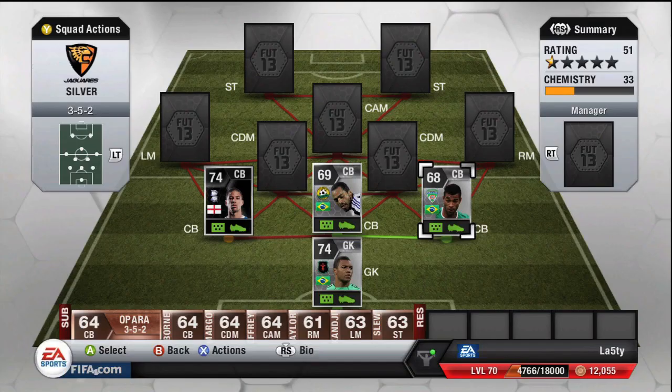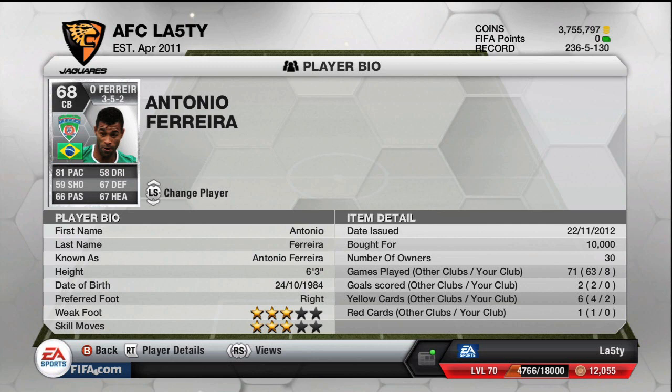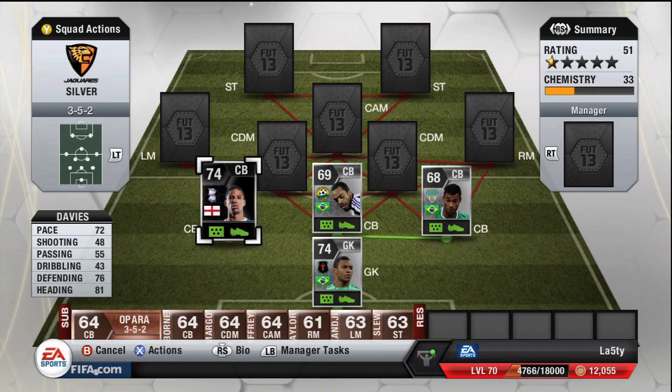If you want to pay three times the price you get a pretty good defender in Antonio Ferreira — 10k for him, with 81 pace, 67 defending and heading, and he's six foot three. Then the main defender of this squad is Curtis Davis, the in-form from this week's Team of the Week.